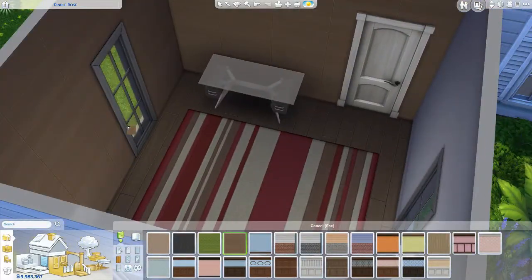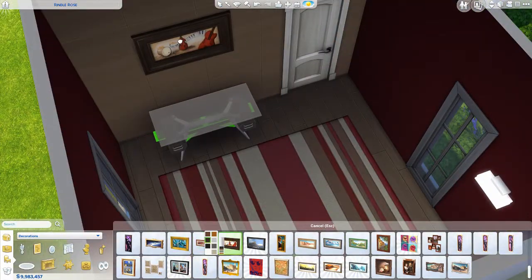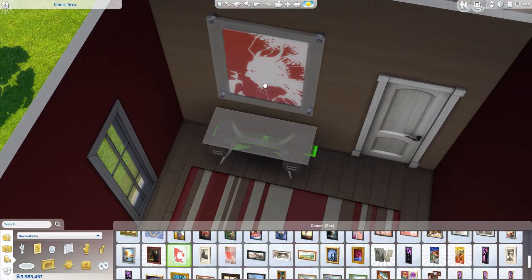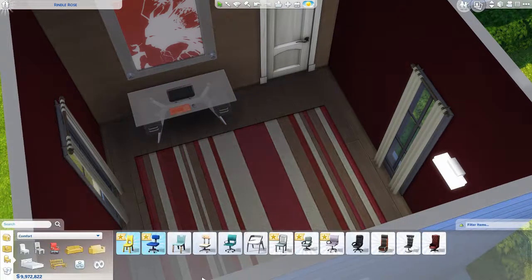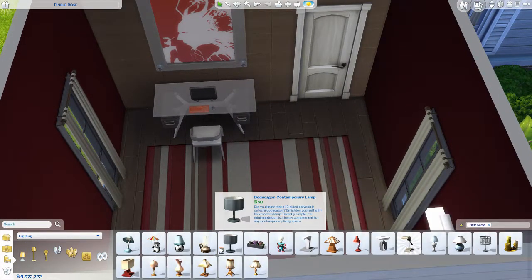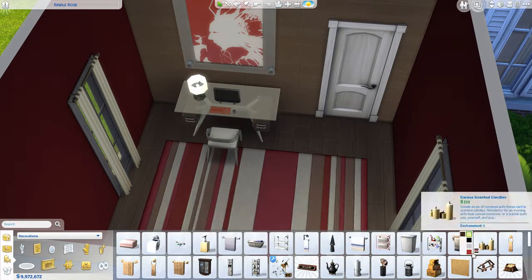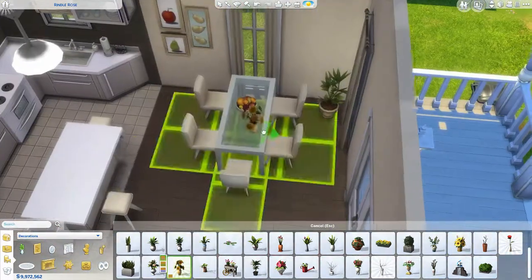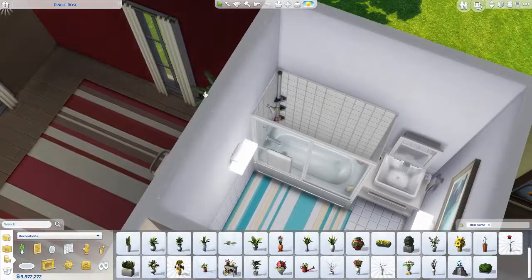You could make it like a couple maybe — one of them a painter and the other working on the computer from home, or even doing something like the social network job from City Living. I originally was going to add music stuff because of that painting with the violin and guitar, but since I had already changed the front room idea away from having a piano, I decided not to do that. I just wanted a simple room with a place for them to paint and a little reading corner. This is actually my favorite room in the house, which is weird because I don't usually like red so much.